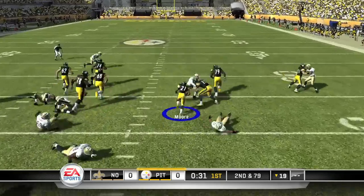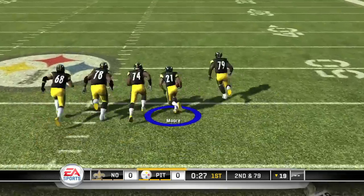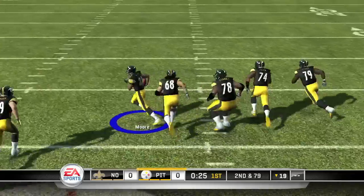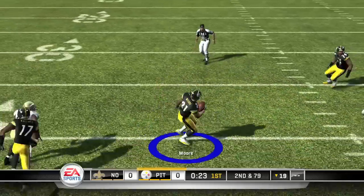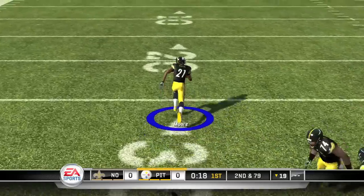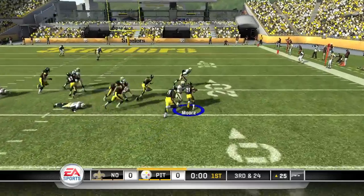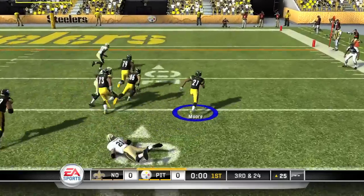Pretty much you should have no trouble just breaking everyone's tackles — they pretty much can't touch you. You can still go down, but this makes it a hell of a lot easier than doing it with regular sliders. And it is cumulative, so if you don't get 5 in one play, you can just start over again.